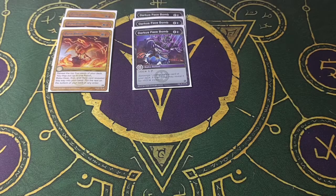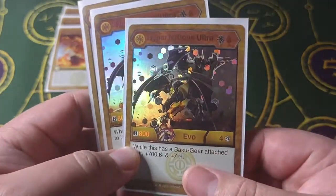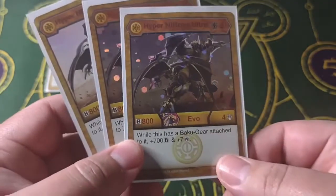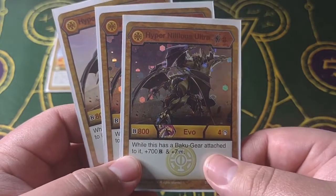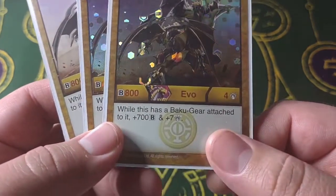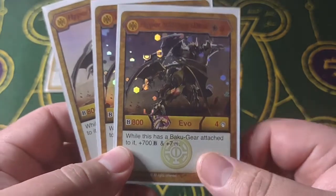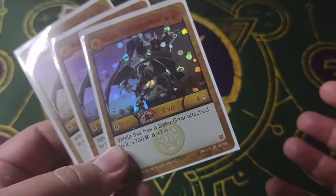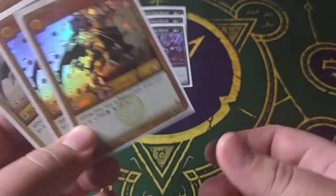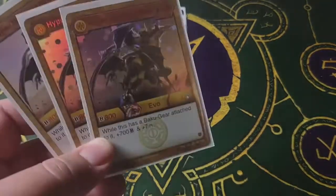Regarding the cards Pyro Storm gets, here's the Evo in my deck — it is Hyper Nilius Ultra for the Arliss. It's a 3 cost, 800B, 4 damage, which isn't great by itself. But if you look at the effect, as long as it has a Bakugir attached to it, it gets plus 700B and 7 damage. So as long as it has a Bakugir attached, it's at least 1500 base, plus whatever bonus you get from the Bakugir.